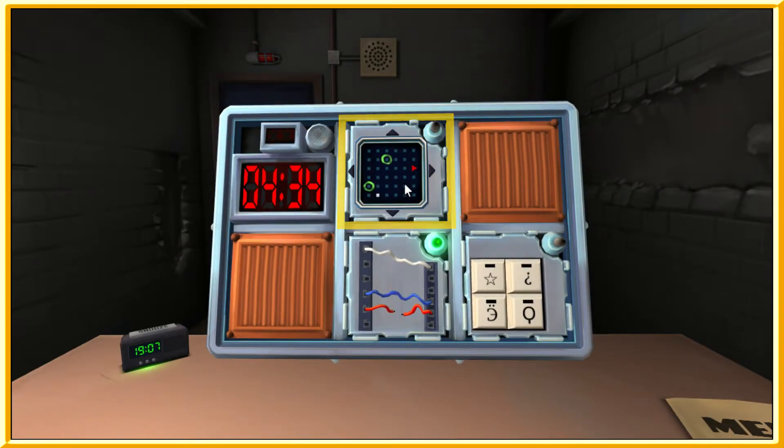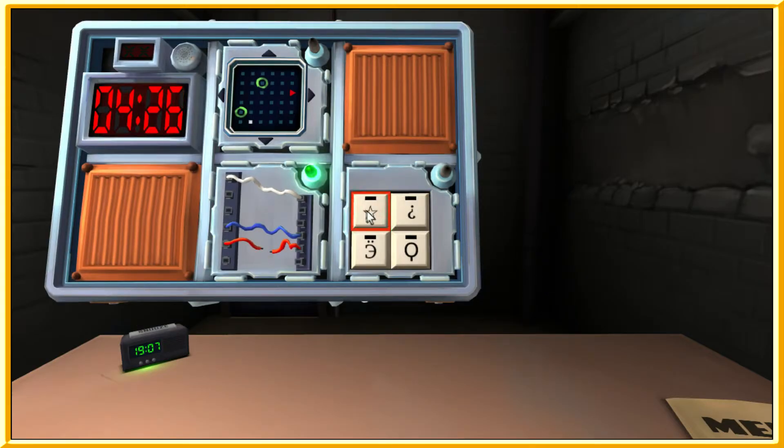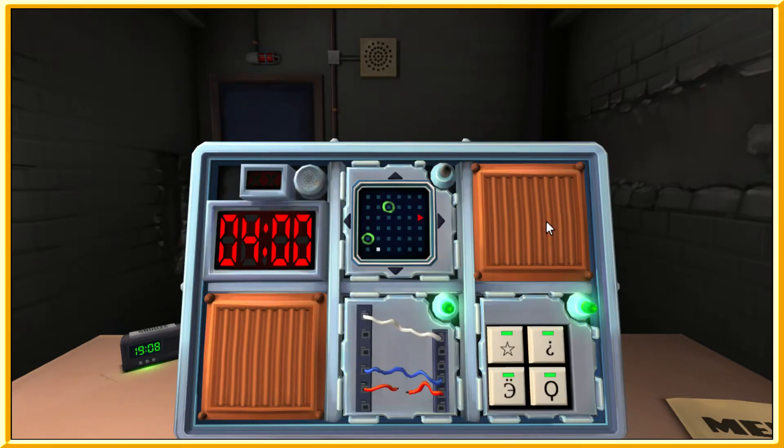We have the keypads again. The symbols: one is an empty star, one is an upside-down question mark, one is a backwards E with dots over it, and one is like a tennis racket. Press the E, the tennis racket, the star, and the upside-down question mark. Done.